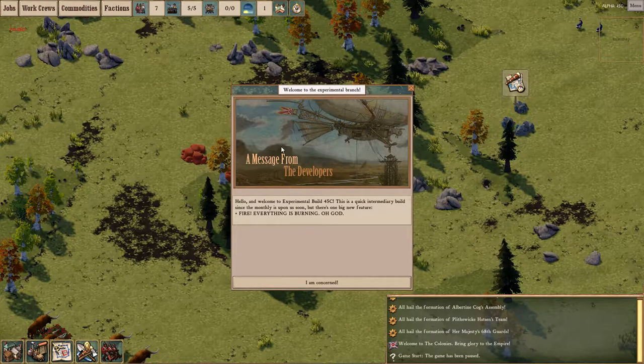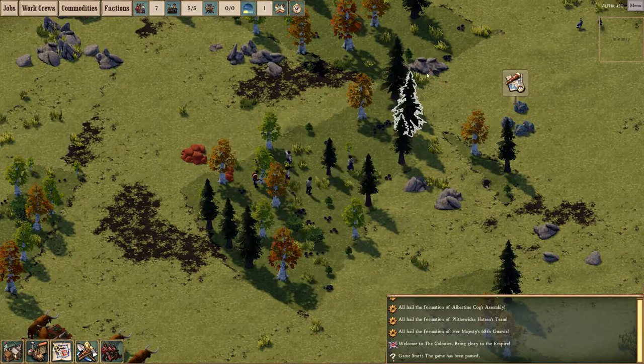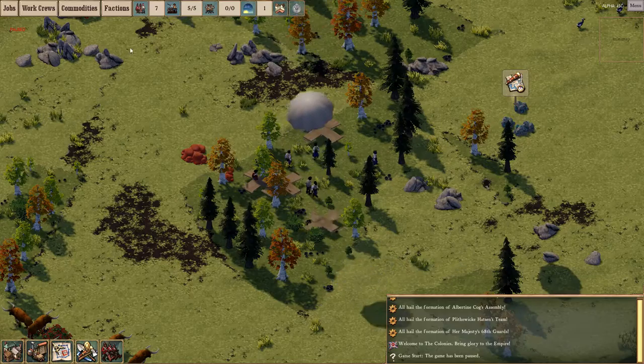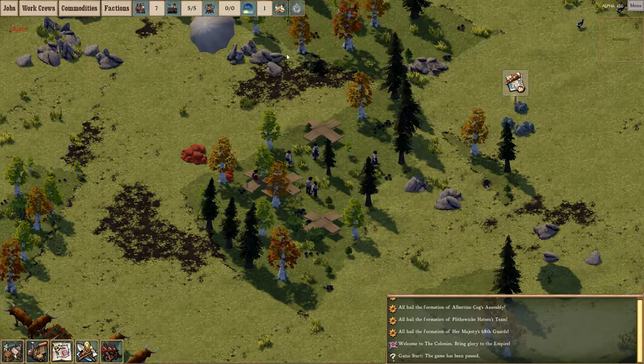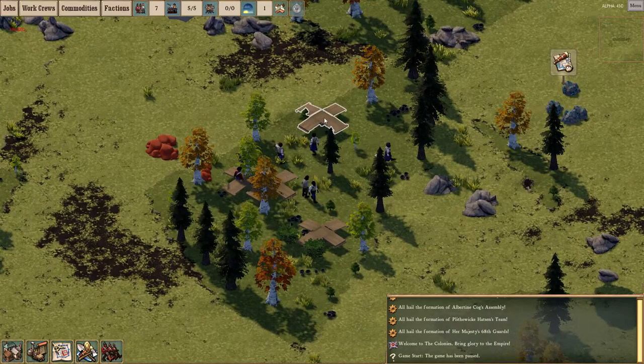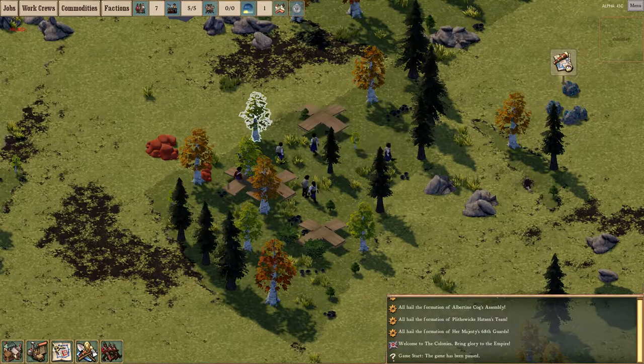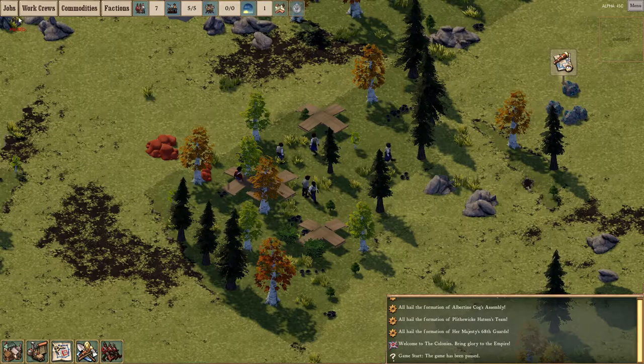So, the message from the developers: welcome to the experimental build 45C. 'Fire, everything is burning, oh god.' Okay, that sounds promising. Let me pause it — I guess the animation's not stopping when you pause. So yeah, it's paused currently. Those little crates are going to pop open into a bunch of supplies. And here are our colonists to start off with.